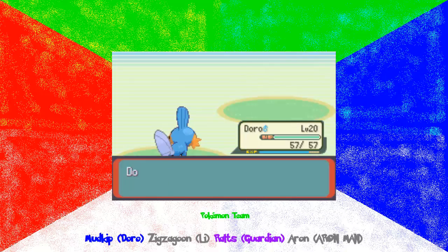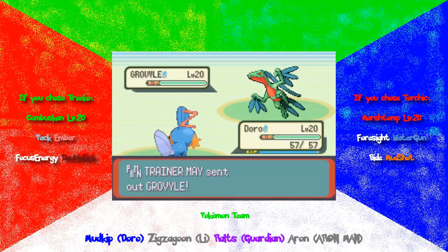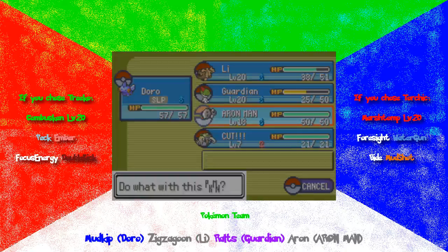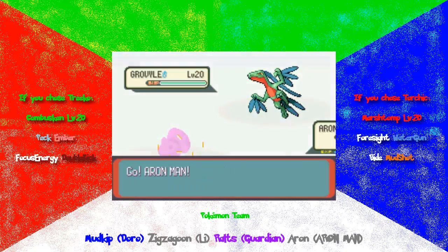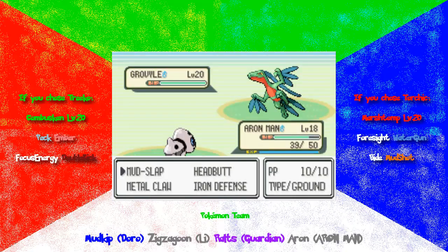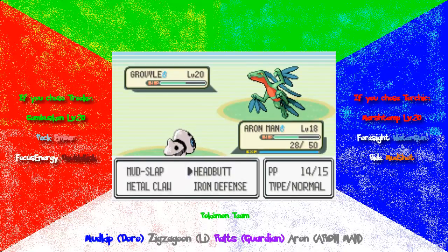Lee grew to level 20. Now this is why I do not like Grovyle — Grovyle actually has the move Pursuit, which does double damage when you're switching out. I'm just gonna take that risk and switch out to Aron, and hopefully Doro does not faint. Thank goodness it's not using Pursuit. I'm surprised it's not using Pursuit, but that's probably because Pursuit is a dark type move, so it would have been great against Guardian. That's why I had trouble — Guardian was out front when this thing appeared, so Pursuit knocked it out.